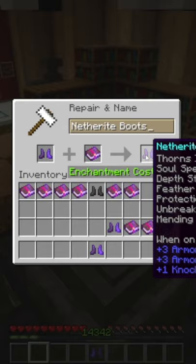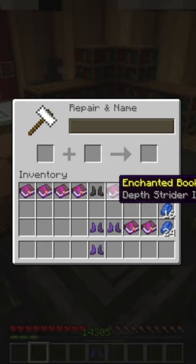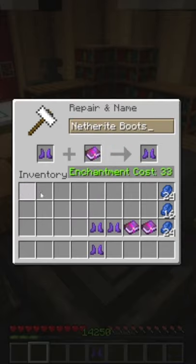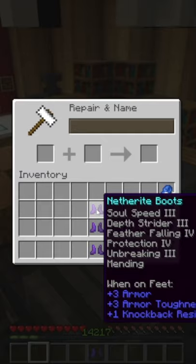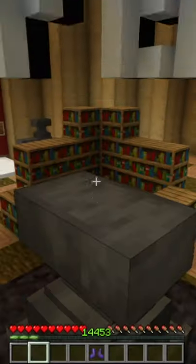Then you put in the boots and you get all the enchantments. If you don't do thorns, you can just combine them straight ahead without having to combine any books. Also look for a more detailed tutorial on my YouTube channel.